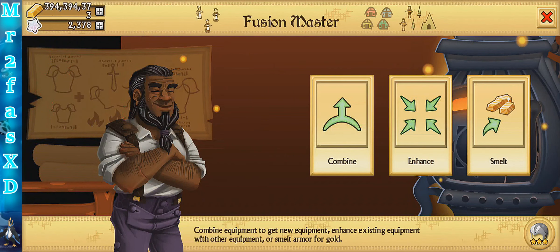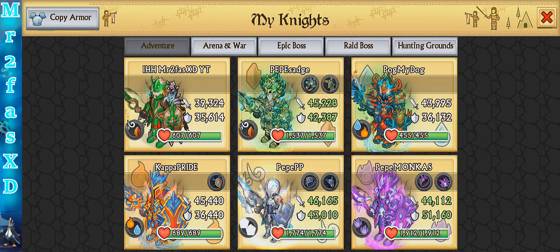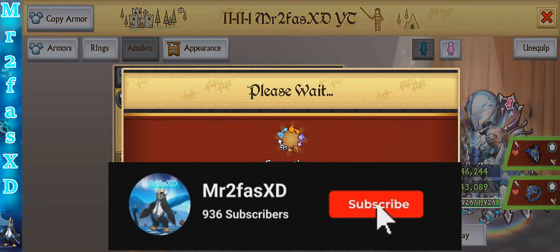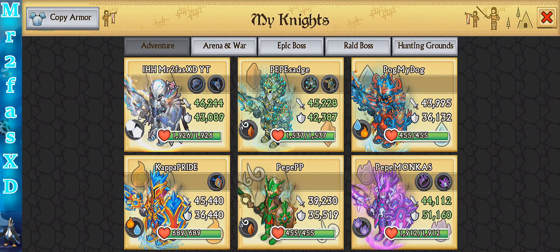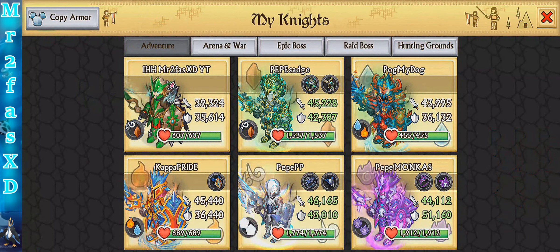Oh my gosh, this is crazy — this feels like a dream. Let's use it on my main knight and then on a regular knight. Stats — the end stats for this iron rank: 46k attack, 43k defense, and 1,926 health. Wow, that health is very strong. On a regular knight: 46k attack, 43k defense, and 1,774 health.